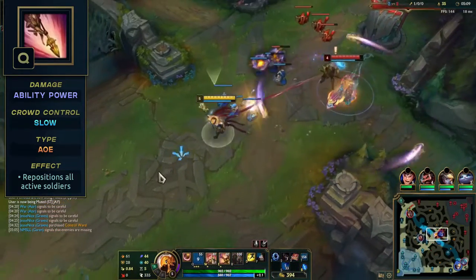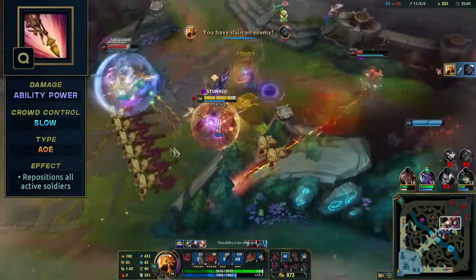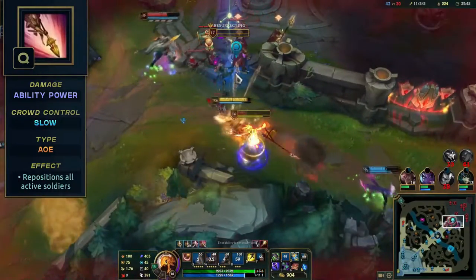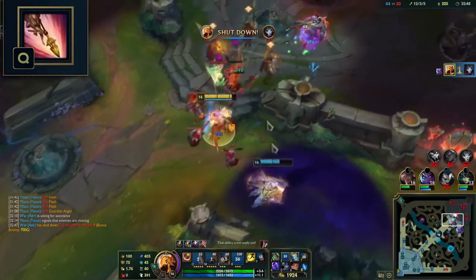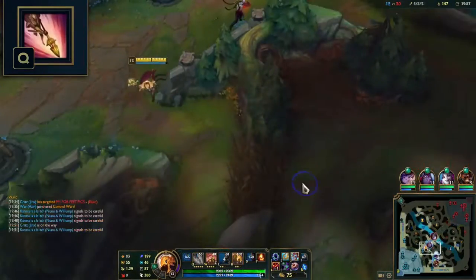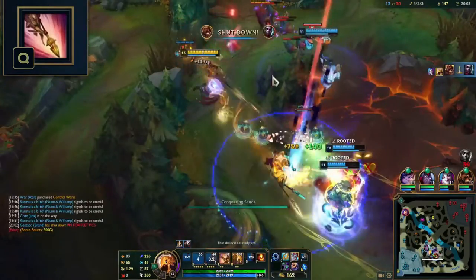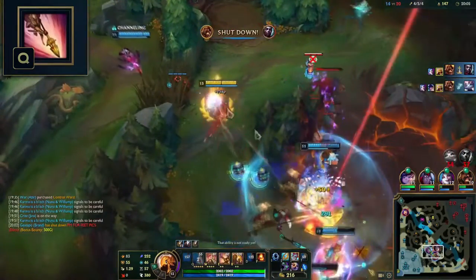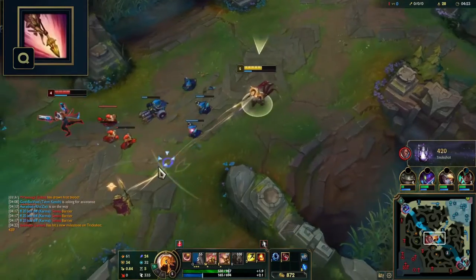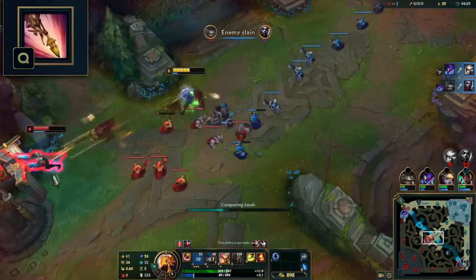Conquering Sands allows Azir to reposition all his sand soldiers, damaging and slowing all enemies they pass through. Use this to poke enemies from far away with the amazing range — another great waveclear tool, making sure to hit as many minions as possible. Aim to hit champions too when they are all bunched up. It becomes a great vision tool as you can check brushes and fog of war from an even safer range. If enemies are hit by more than one soldier, they will be slowed a lot more, increasing per soldier. Keep in mind it becomes easier for the enemy to dodge the longer the soldiers have to travel. For reliable damage, you want to W close to an enemy, auto attack, then instantly Q and auto attack again.